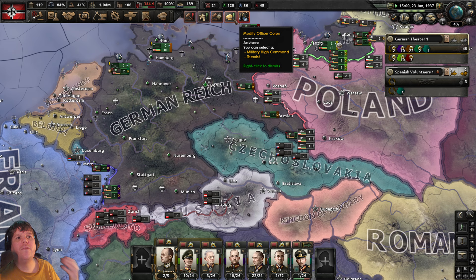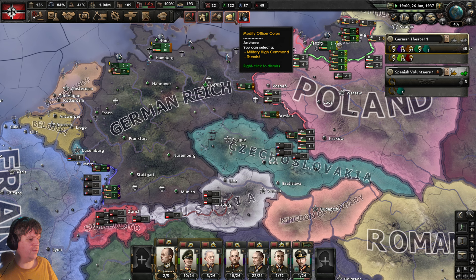Hovering over Modify Government — remember the theorist will cost us 200 political power. I mentioned that two or three episodes back.